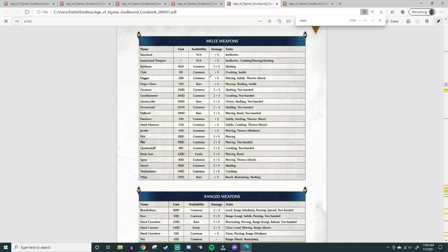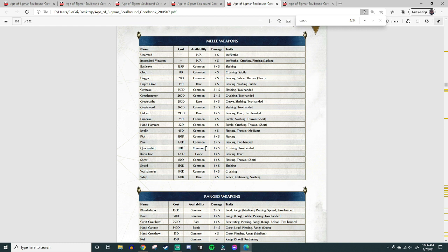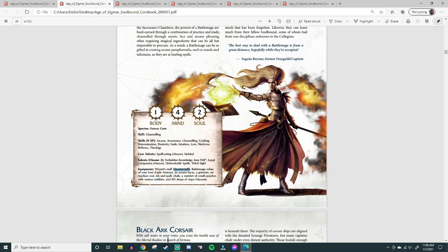The S actually means Successes — so if you get any successes on the roll, you also get an additional 1 from the weapon's trait. The Battle Mage comes with a Wizard Staff, which is generically a Quarterstaff. Looking it up: it's Common, deals 1+S damage, Two-Handed, and has the Crushing trait. Most weapons have traits you'll want to look up for your specific weapon, but that's really all there is to it — just copy the relevant stats over to your character sheet.